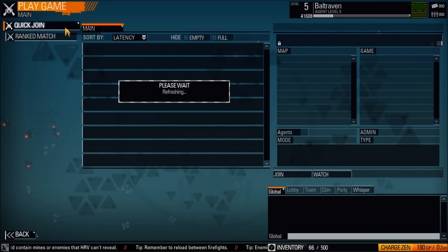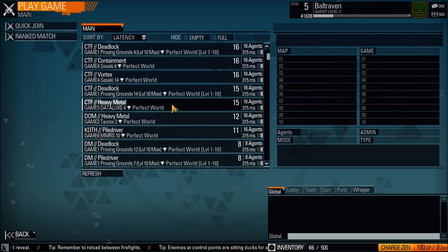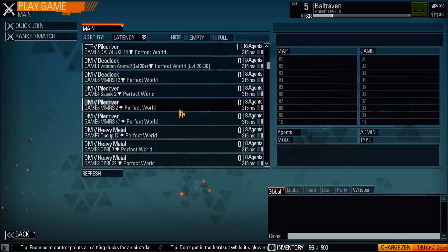I'm just going to click join. Actually, there are Proving Grounds which are level 10 max servers. I want to play on those because I don't want to basically get pwned on my own video.